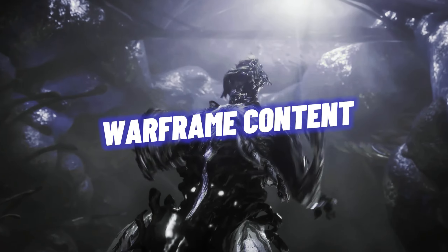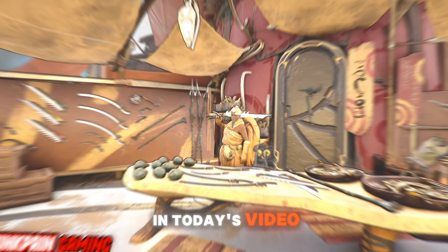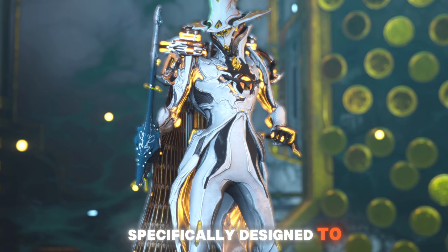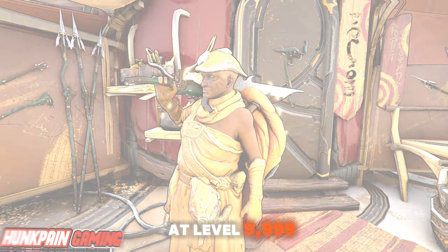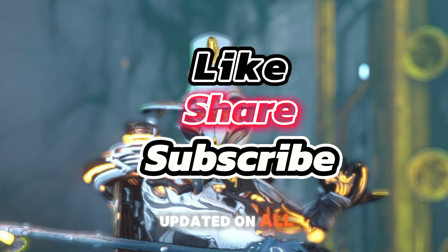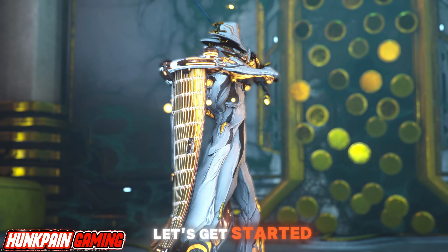I am not a king, I am not a god, I am Hunk Day! Welcome back Tenno. In today's video, we'll explore the powerful Plague Kripath Zaw build specifically designed to effectively eliminate enemies at level 9999 in Warframe. Be sure to subscribe and like the video to stay updated on all our content. Let's get started!